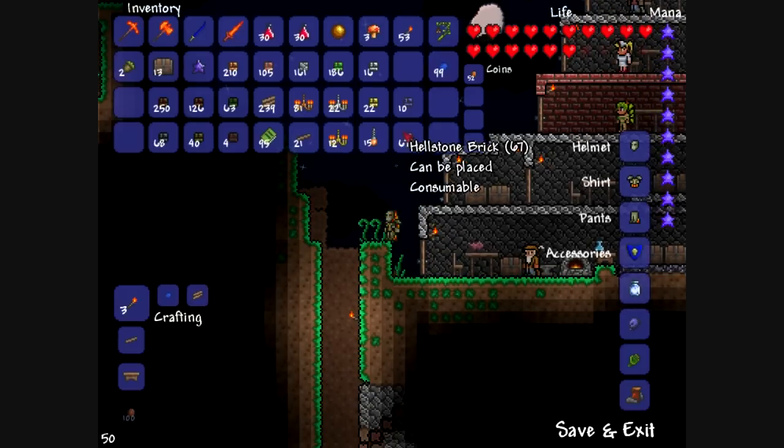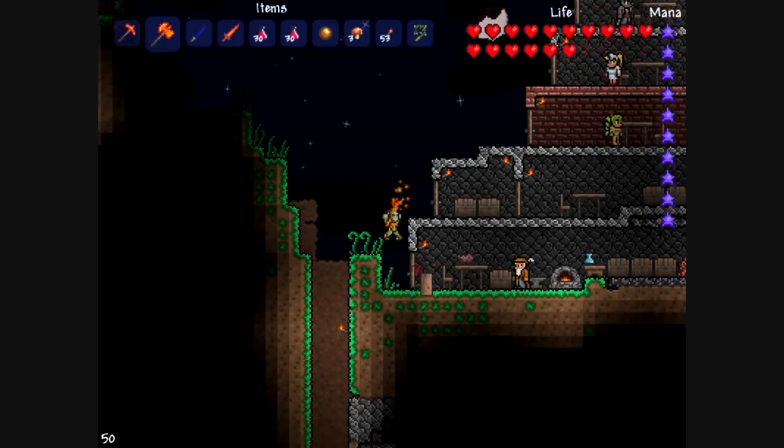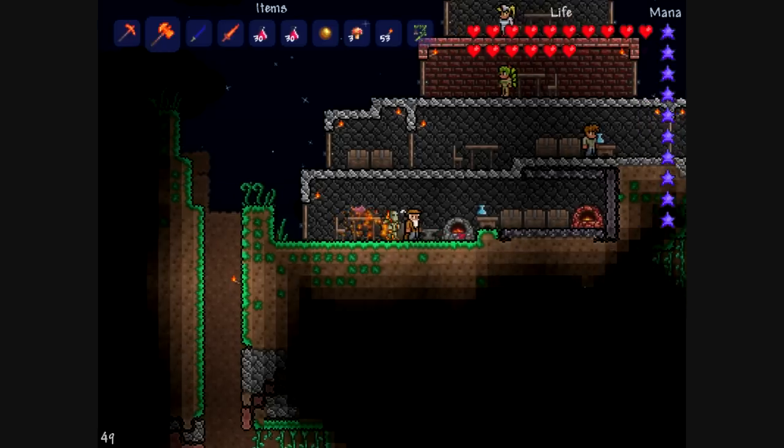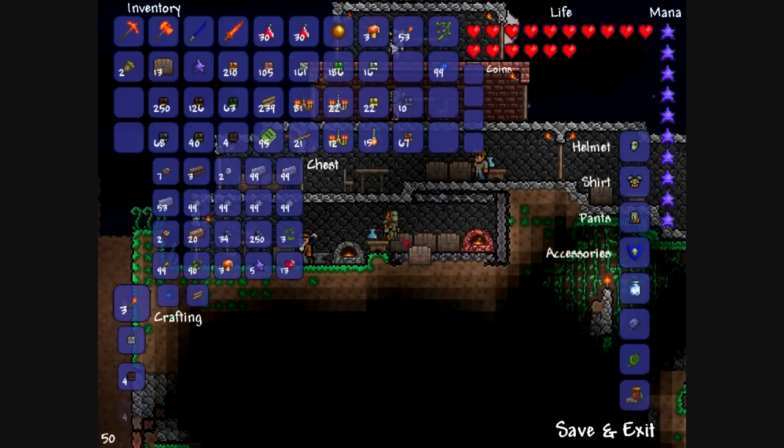Before I go down there I'm actually going to deposit a few things. I'm going to go down here, go in here, and deposit the silver and the copper. I'm not going to bother doing anything with them. Then I'm going to go over here and deposit a mana crystal in here.